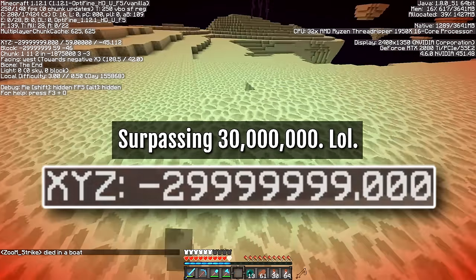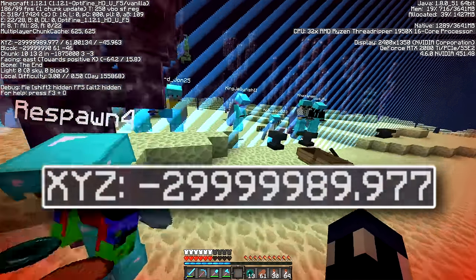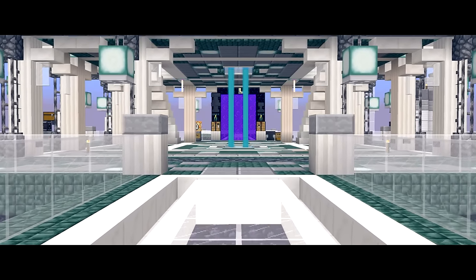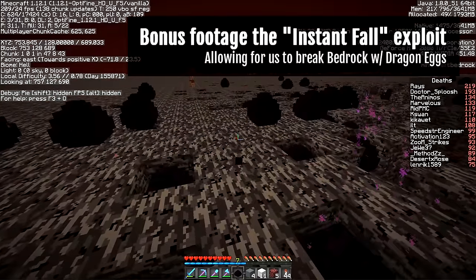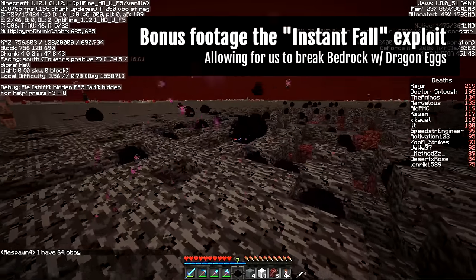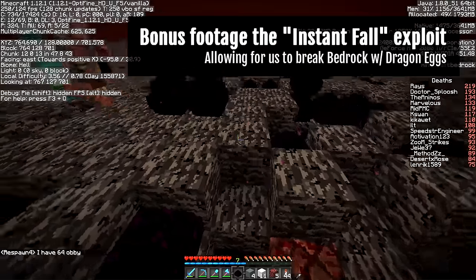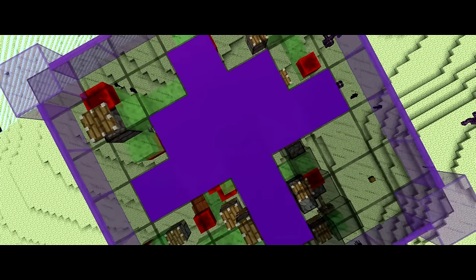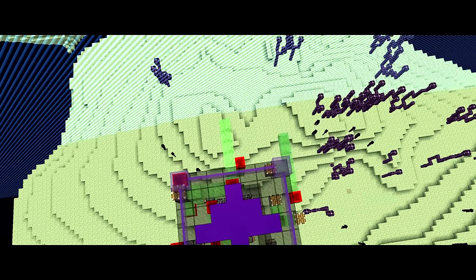Because of the setup I just described, the Prototech server created a two-way form of transportation from the beginning of the Outer Ring Islands — which is only about a thousand blocks away from the End center — all the way to the world border, 30 million blocks away, connecting them. And they did this four times for the four different world borders. That's a minimum of eight flying machines that all had to stop on a dime, but they made it work. And just like that, we have traveled to all 12 world borders.